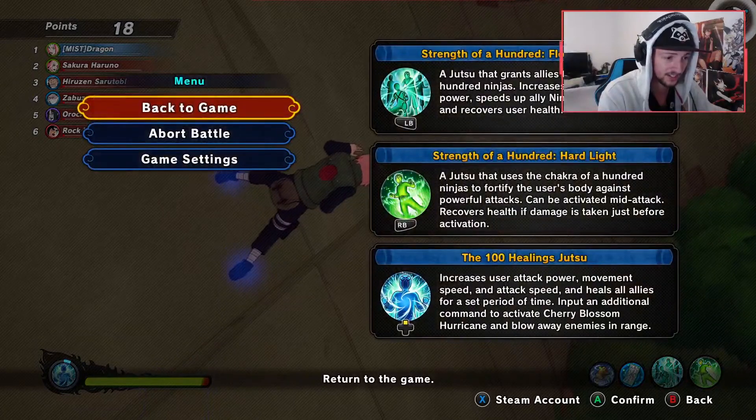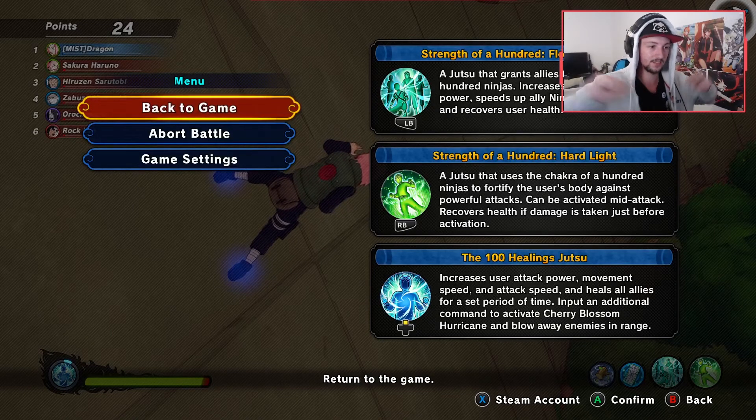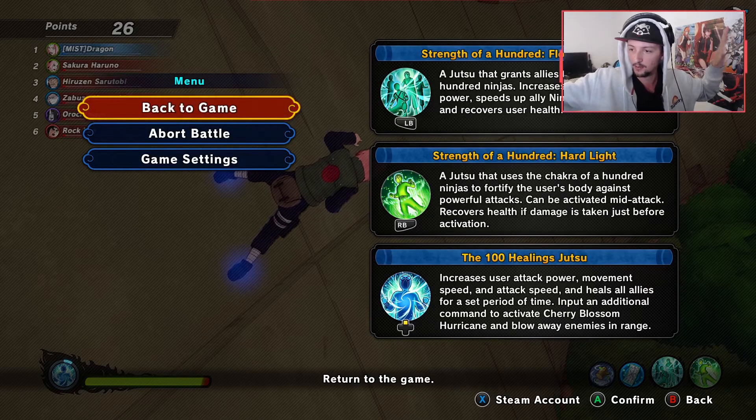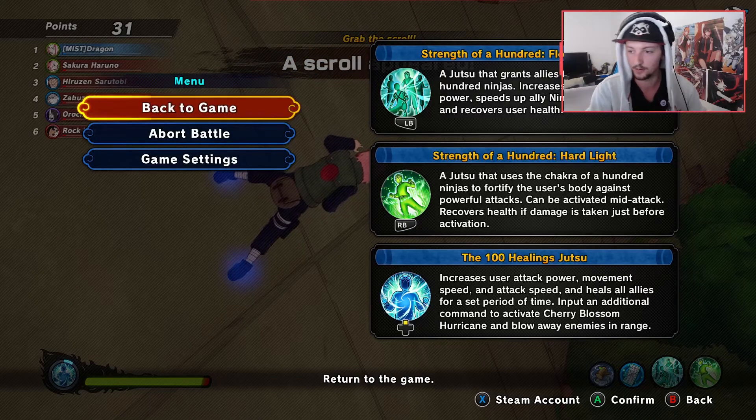The second jutsu, Strength of a Hundred Hard Light, is basically a shield — it's like Neji's purify thing, but you have a green bubble around you. And if you take damage before you use it, you get your health back pretty much.